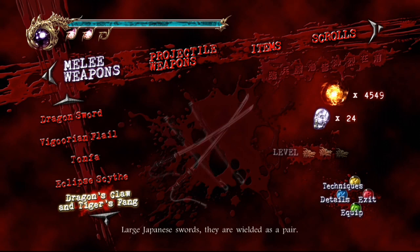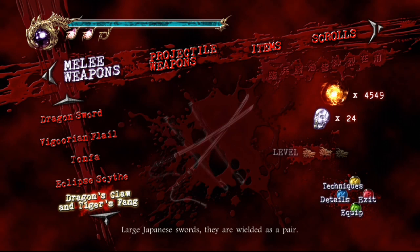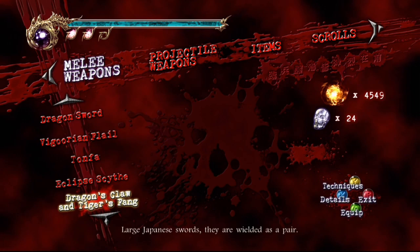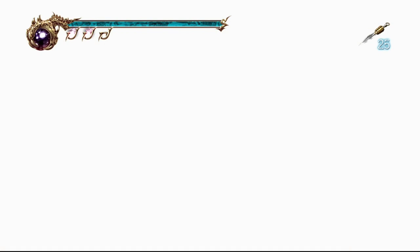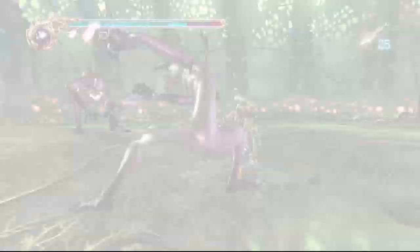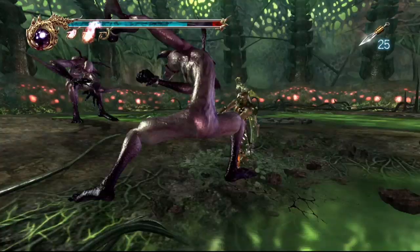What weapon should I use? If it's the big monster, just go in with the scythe. I don't want to go in with a level one weapon - it's not going to be useful. Of course it starts them all attacking you at the same time. This is why the eclipse scythe is just the dog's bollocks - one swing, one swing, one swing. You all die now!